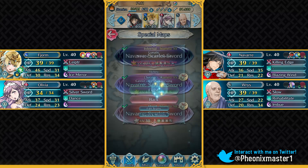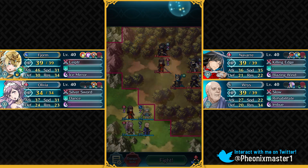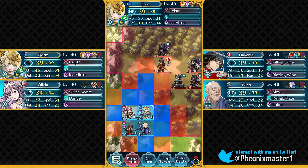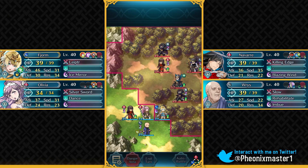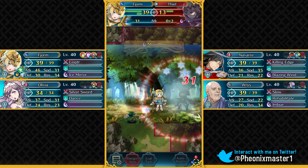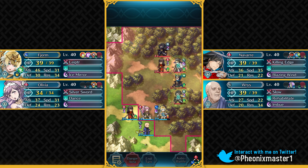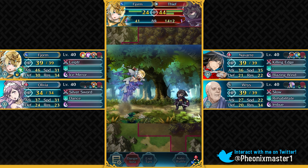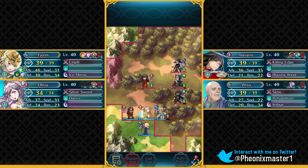I'm gonna be using this team of Navarre, Fjorm, Olivia, and Riz. Riz does not really matter — you can just use any kind of fourth unit. As you guys saw, Fjorm was able to dominate units on the Infernal difficulty, and she can do it even better on the Lunatic difficulty, and soften up the opposing Navarre for your own Navarre and for Alphonse. Pretty much everyone has got Fjorm because she's a guaranteed free-to-play 5-star unit — unless you sent her home or foddered her off for her Attack-Defense Bond.